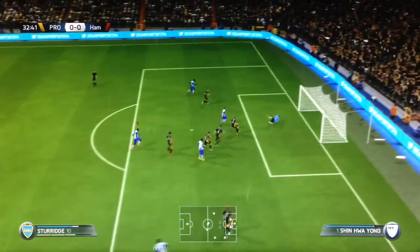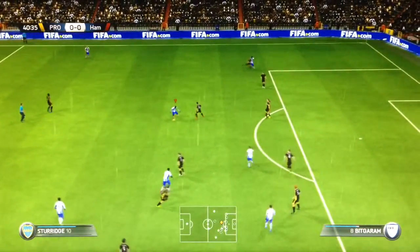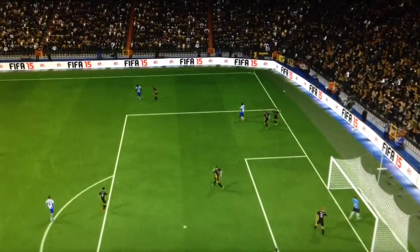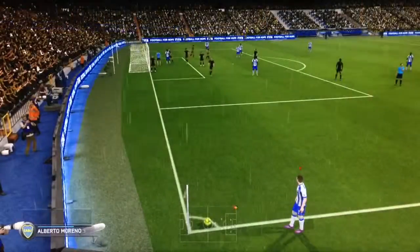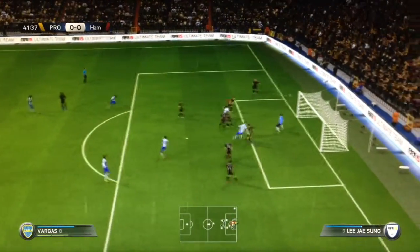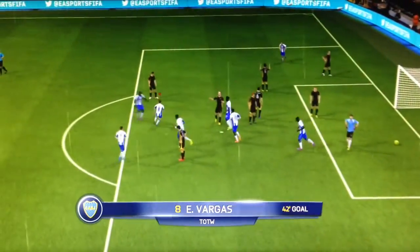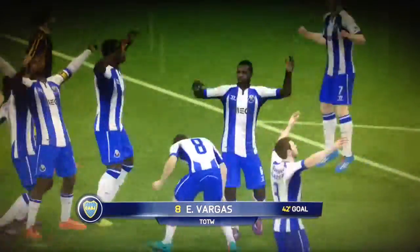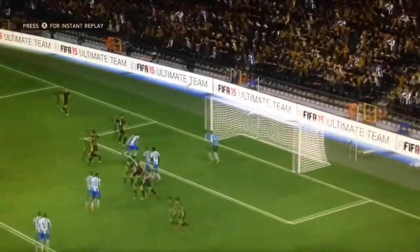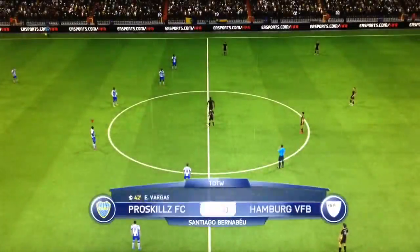Sturridge, take a shot — that was a weak shot. Nice dribbling from Sturridge to Vargas, to Sissoko — he's through, but the goalie saves it. Moreno with the cross, Vargas gets it — he scores! A very nice header from Vargas. I really wasn't expecting him to get that — he's not very tall, around 5'7" or 5'8". Lovely run through the defense, head right into the top corner — it makes it 1-0 at the 42nd minute.